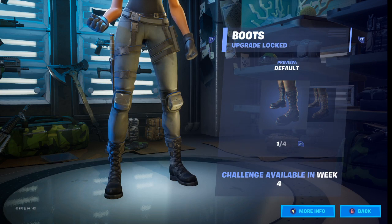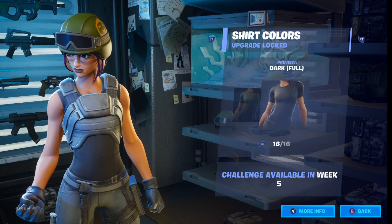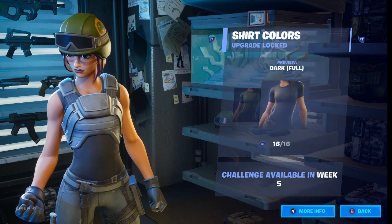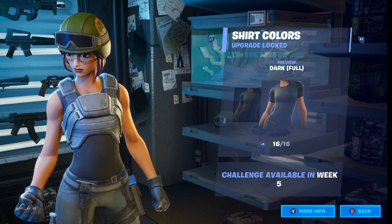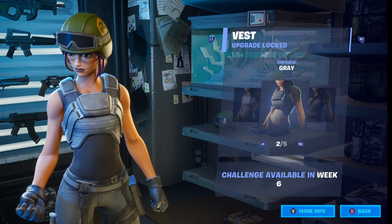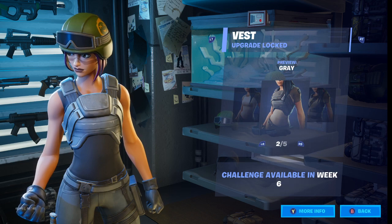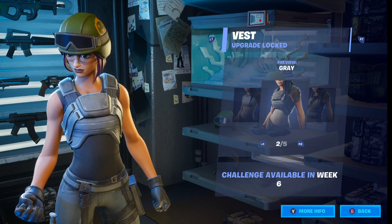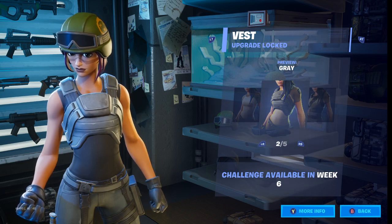For the boots, I picked these because there really were no other good options — she has two-strap boots but these are the best boots for the Renegade Raider style, so I picked one out of four. For the shirt colors, there's no two-tone type shirt available, so I chose this one — 16 out of 16.